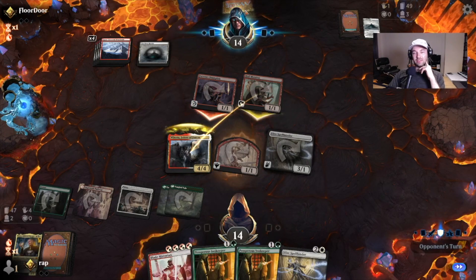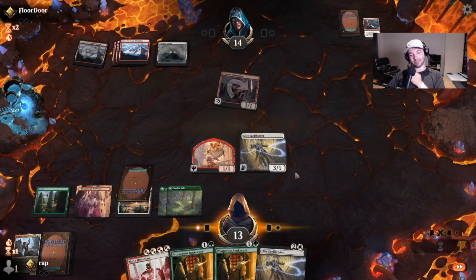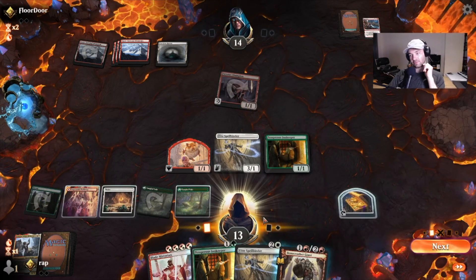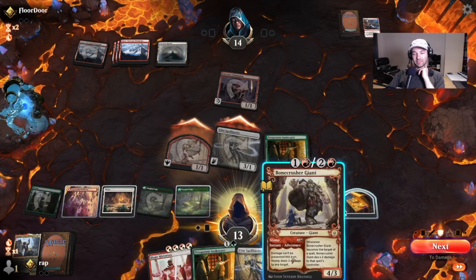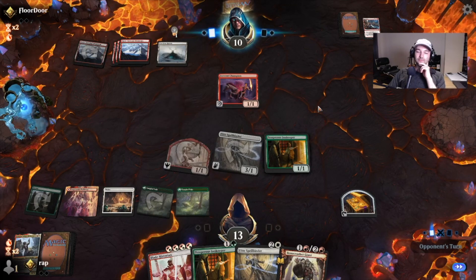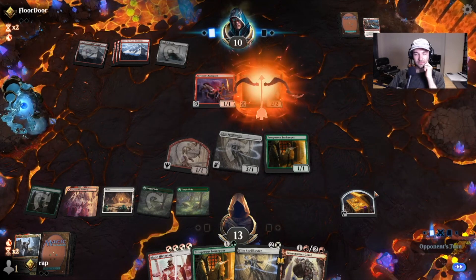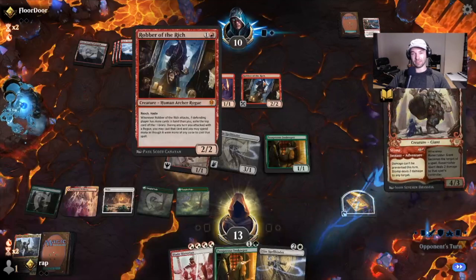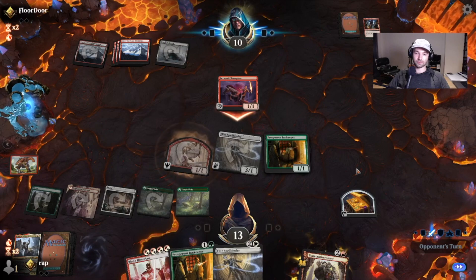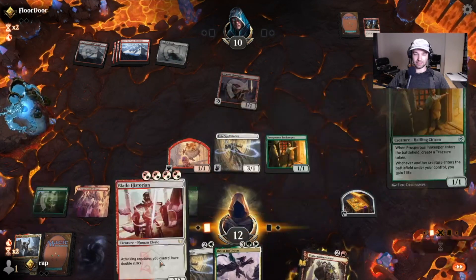I think we block the Hall Monitor. If he has something like a Frostbite to trade, then that's fine. Now we play out our Blade Historian and things are looking scary. We don't have enough red and white mana. Let's ramp out a Treasure Token. Attack with our creatures and I think we hold up Bonecrusher Giant — we might be able to trade this plus the Stomp for the Faceless Haven, something like that. With the Innkeeper plus these two, next turn we can play our Blade Historian. Robber of the Rich — I think we attack this. We stomp that pre-combat to prevent the trigger. That looks like lethal — six, seven, eight, nine, ten — with our Blade Historian. And we move on to game two.